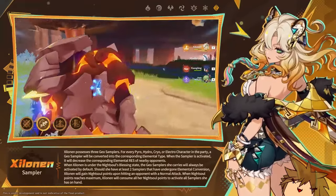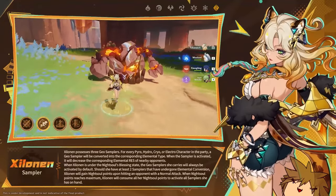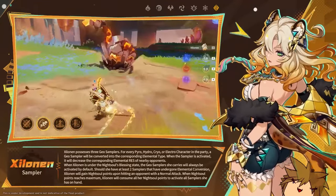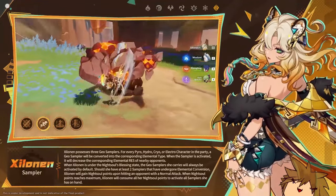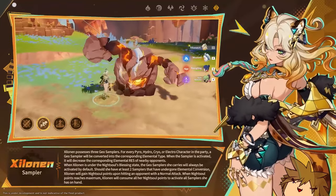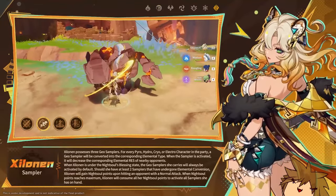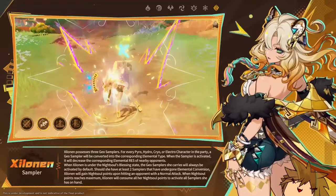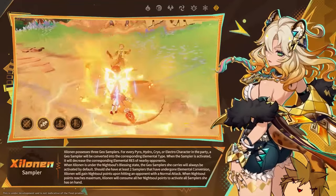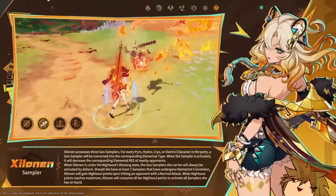This is something similar to the Viridescent Venerer set, which decreases elemental resistance, and I'm sure you'll be able to use Viridescent anyway within this whole scenario. The only thing is that you can't decrease Anemo nor Dendro resistance with Shilonen, which is pretty interesting. Also, if you align the samplers with Geo, you get a Geo buff instead, allowing you to deal more damage with Shilonen's normal attacks.